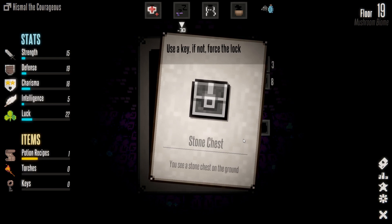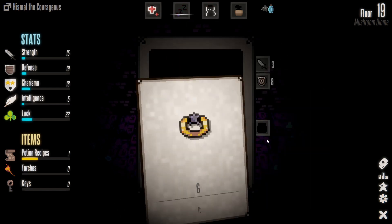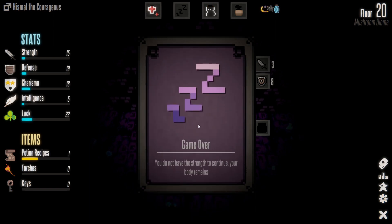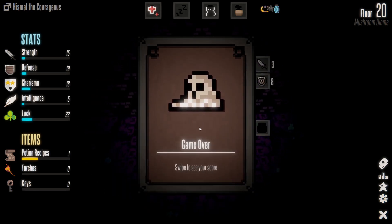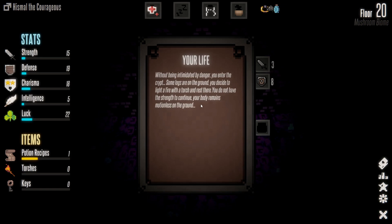Stone chest — we have just enough energy to open this for zero energy. Got a guerrilla ring — not common, contains a dark star, pick it up. Game over — you do not have the strength to continue, your body remains motionless on the ground. Let's see our score: 3085. Floor reached, health, energy, humanity, money, and achievements. Alright, let's give it another go!